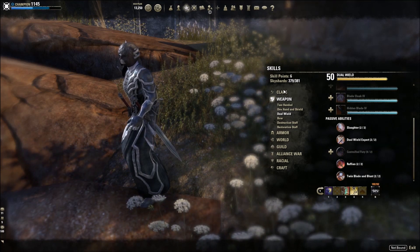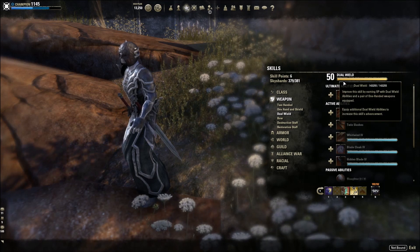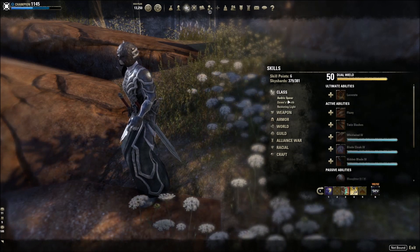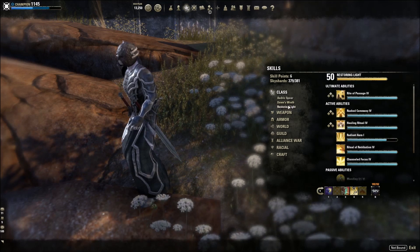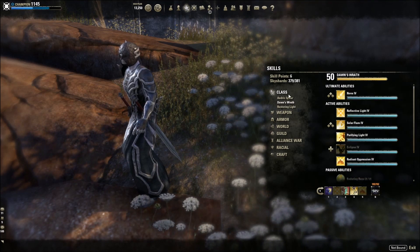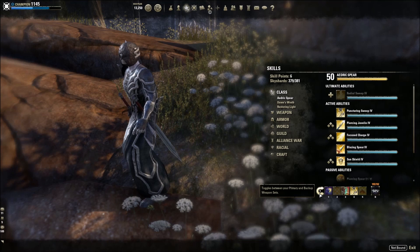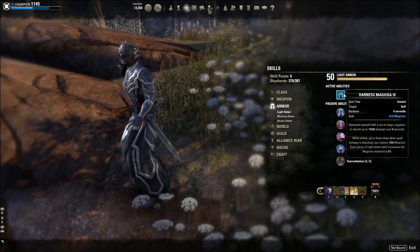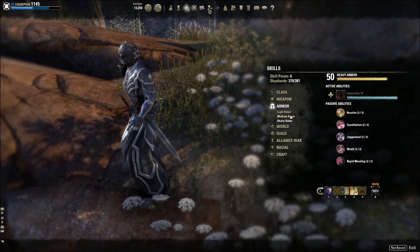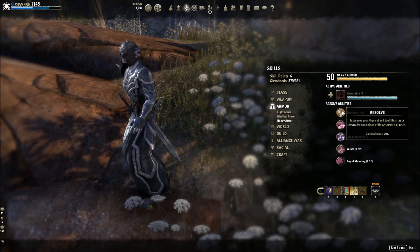Recap: three abilities from your class skill lines, one from Destruction staff, one from dual wield — because you get XP based on skills on your bar, not whether you're using them. For the ultimate, use the class skill line you want to level fastest. Early on, Repentance or Radiant Aura is really good. If you want Beam, go the Dawn's Wrath line; for the Burning Light passive that adds a lot of damage, go Aedric Spear. Also do a 5-1-1 armor setup to level heavy and medium armor — even end-game you want every advantage: 300 extra armor, 4% stamina recovery, reduced stamina ability costs.